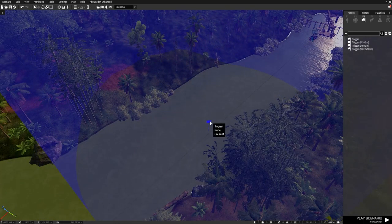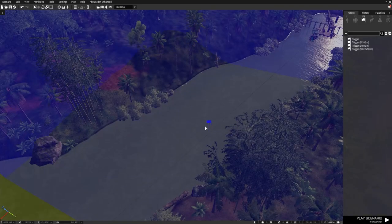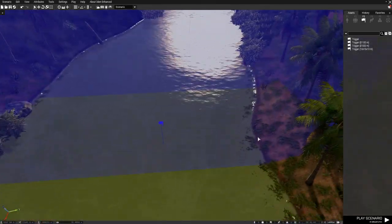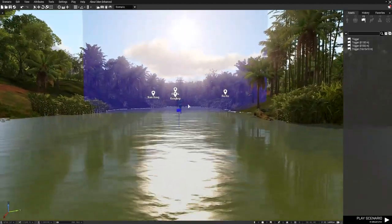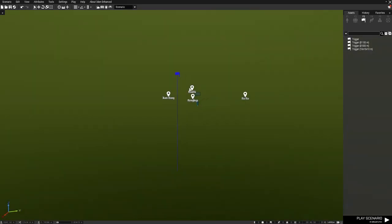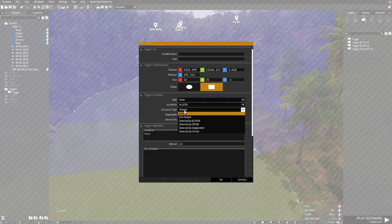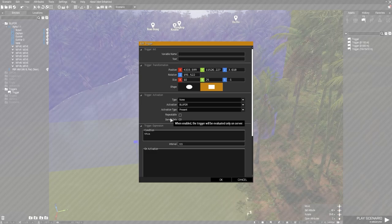So we've got our trigger here but that's not good enough for me. I'm going to use a rectangle with a height of 25. As you can see, now we're really narrowing it down — you've got to be right here. We're also going to bring it underwater a little bit.